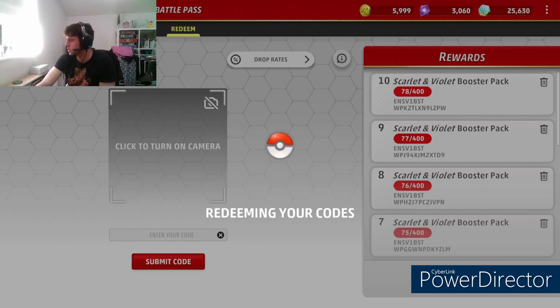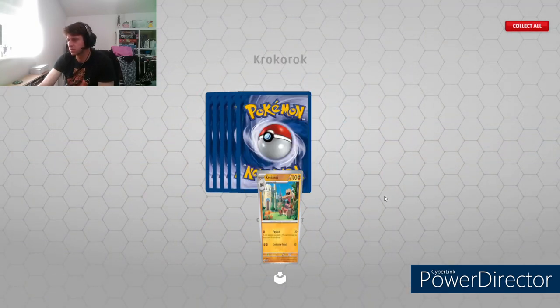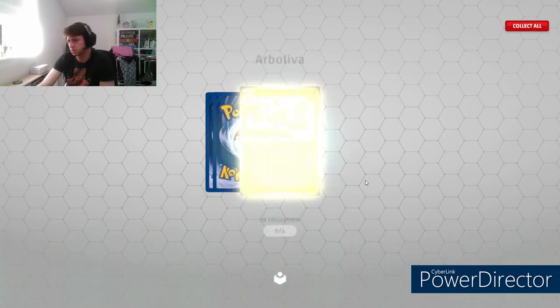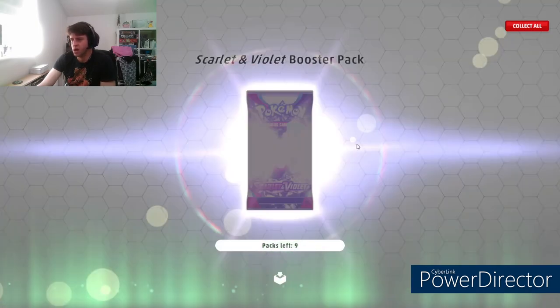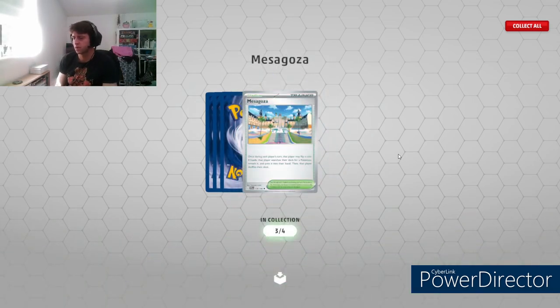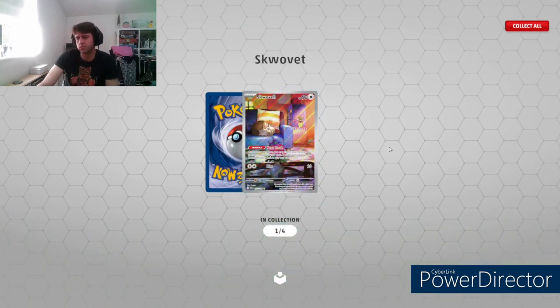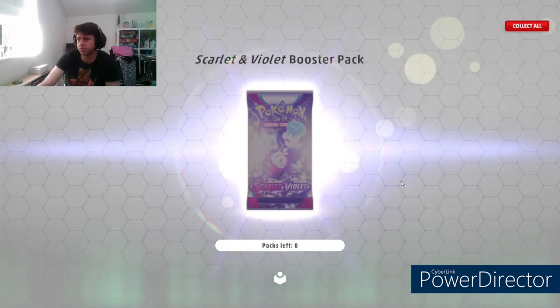Here we go again - codes to be redeemed, 10 more packs. Shaymin, Ralts, Flabébé - is Flabébé the only Pokemon with an accent on the letters of the name in English? Oh there we go - the big man Squawkabilly himself! The good one - one of the greatest cards currently in format, always pulls what you want off the top. That's the character art version there. And a Houndstone to finish off - perfect, just what you want from a booster pack.